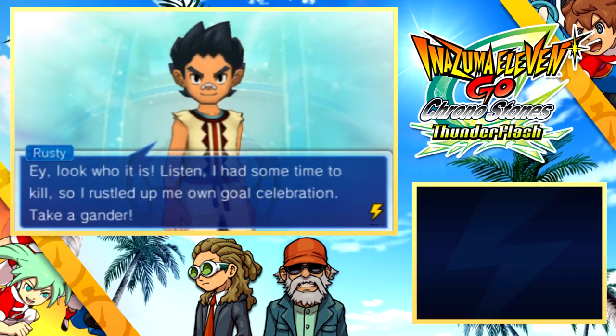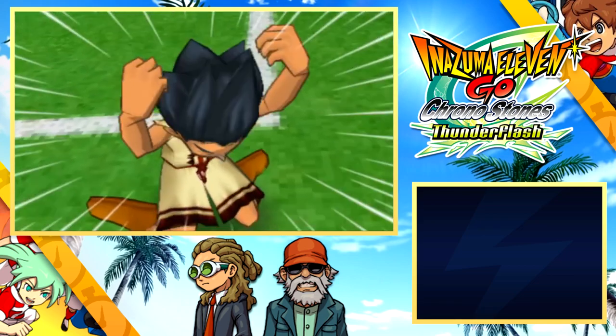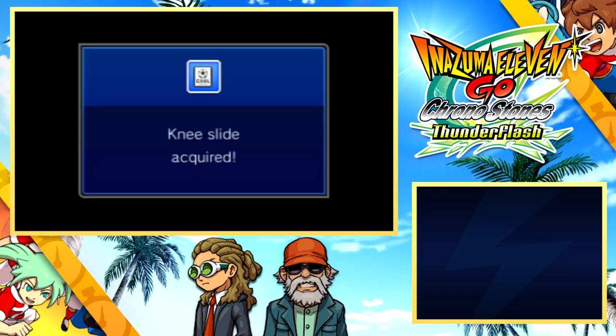The character at Inazuma Town delivers a goal celebration called Victory Leap. At the hospital, another character says they had time to kill and rustled up their own goal celebration — it's a knee slide, which should have been in the game since the beginning.